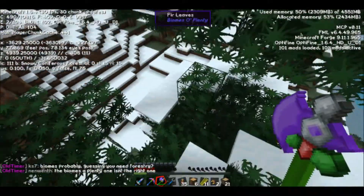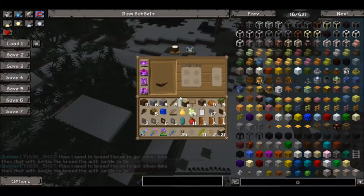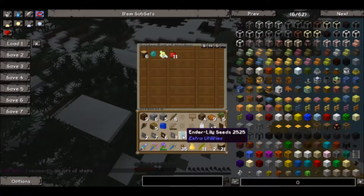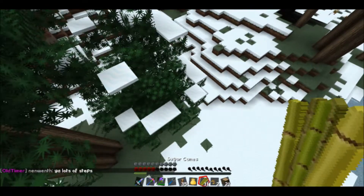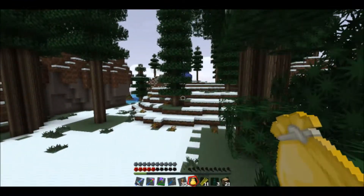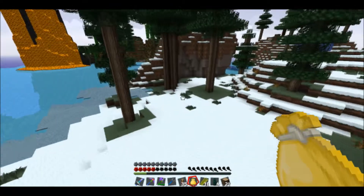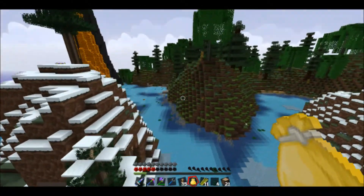Welcome back. I'm in a snow coniferous forest still looking for a puppy. I'm getting one of these trees while I'm here. I got some more sugar cane as well. We got some saplings — I think three should be enough. I don't see any doggies yet. I'm going to cuddle them doggies because, well, I might as well cuddle them doggies.